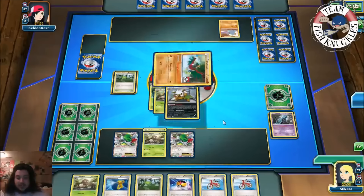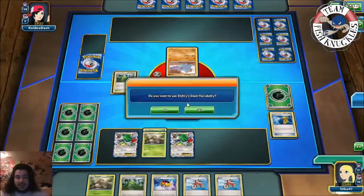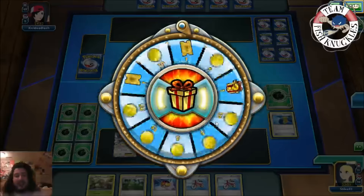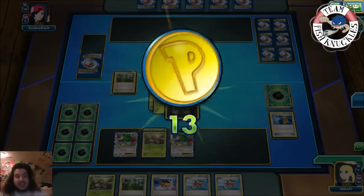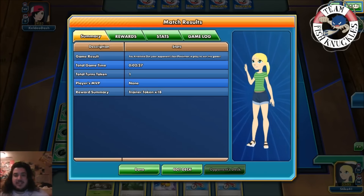Finally we get a Shiftry! Use Giant Fan — heads! We pick up a Hawlucha. Devolution Spray the Shiftry, put it back down, use Giant Fan again — heads! Turn one victory! My opponent didn't even have a turn. We Giant Fanned two Pokémon back into the deck. You can see why this deck is so strong. We'll play another game — maybe I'll get a friend to build a deck with 60 Pokémon to really stress test it.